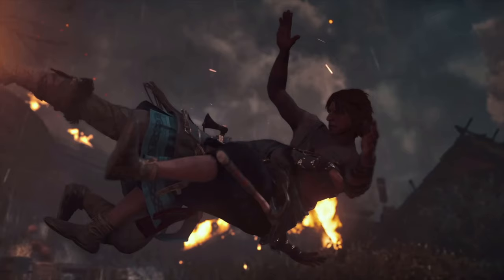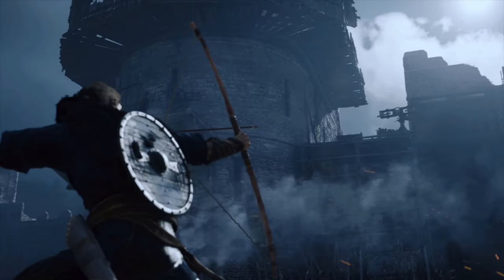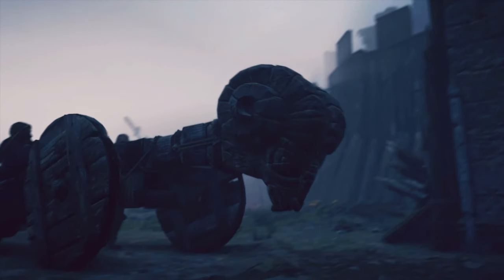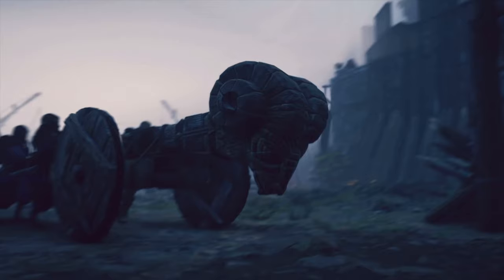He is definitely not part of the soldiers under King Alfred that we saw in the cinematic trailer. We also get our first look at Eivor using a bow with a shield on his back. There is going to be a wide variety of weapons you'll be able to use in Assassin's Creed Valhalla, including swords, axes, maces, bows, and even more — and you'll be able to dual wield with shields as well. We also see what looks to be a battering ram trying to batter its way into the fort we just saw, which should be interesting to see whether it's a staged part of the game or something you can do during raids.